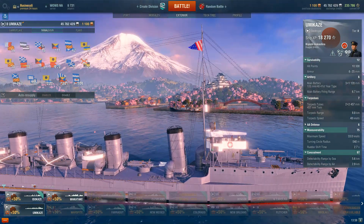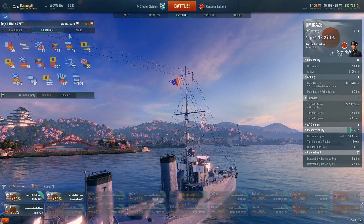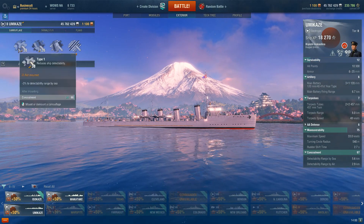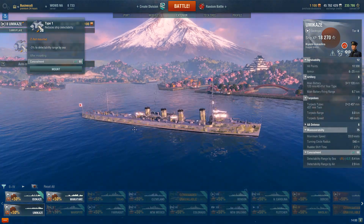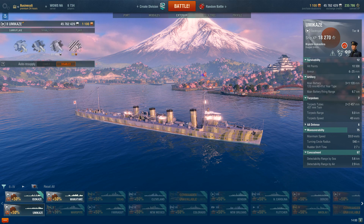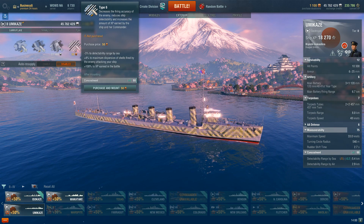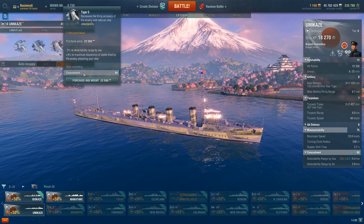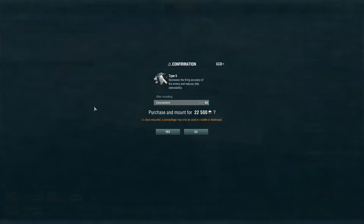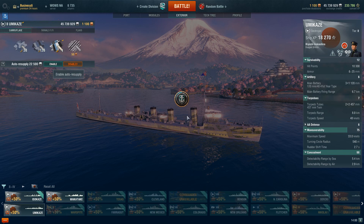Concealment Expert gets your detection below 5 km on this ship, which is insane. The speed boost flag does okay. The color scheme on Japanese destroyers looks pretty rough, but when you apply a camo for reducing concealment it goes down to 5.4 km — that's pretty healthy.